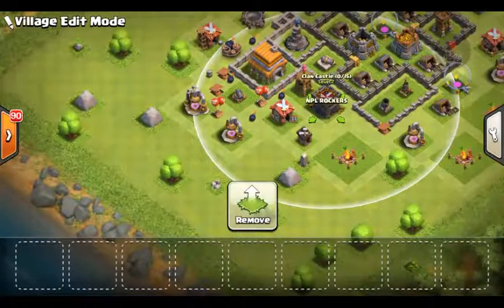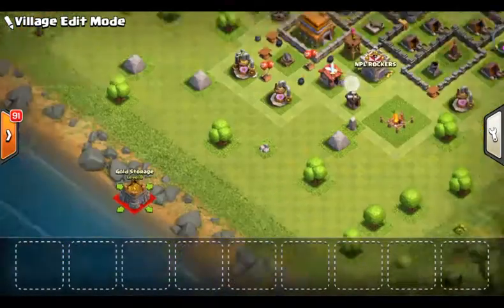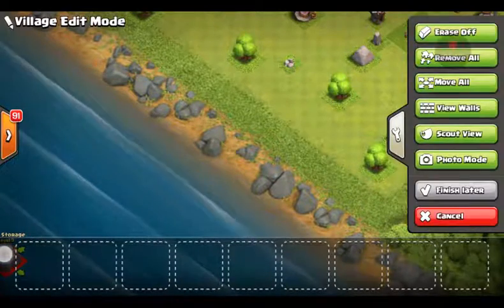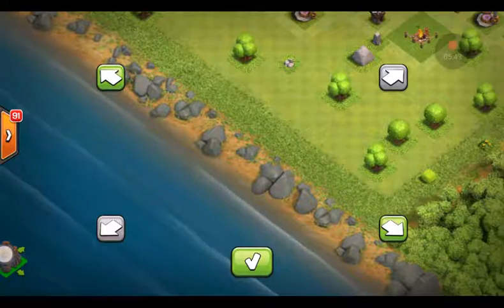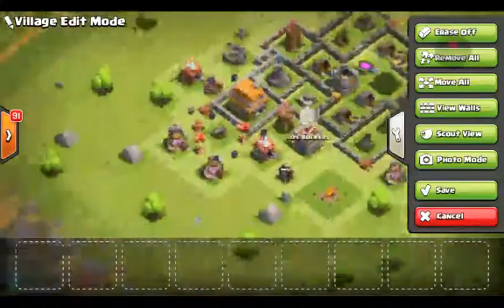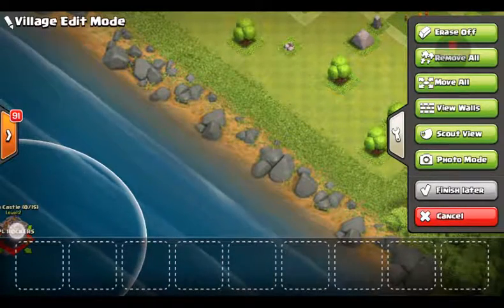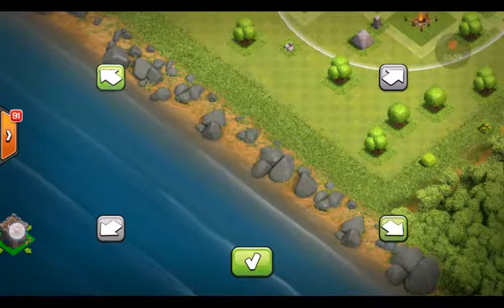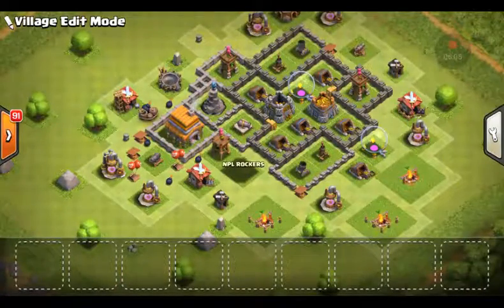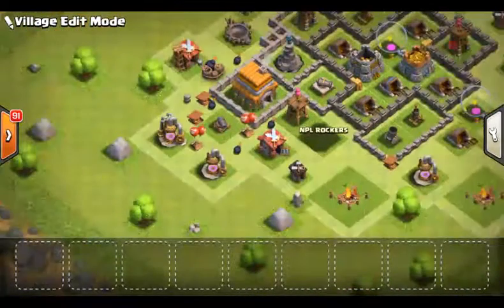I'm gonna take my clan castle and like build bases out here — it won't save over there. Look, the gold storage is right there. It doesn't save over there. I wonder if you're gonna have two things over there — wait, can I stack stuff? Oh, the gold storage moves back. Oh well. See how that's like really funny?